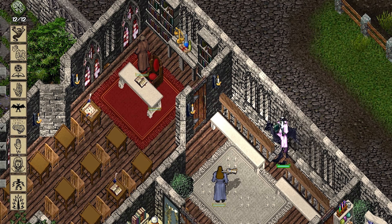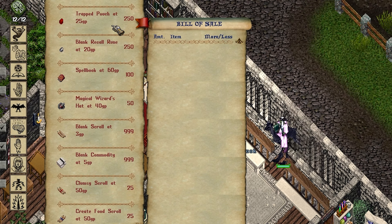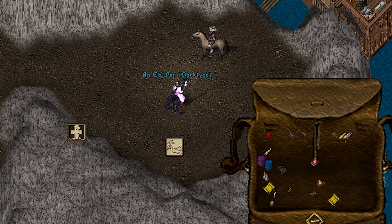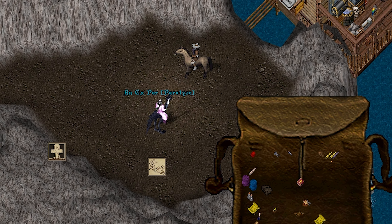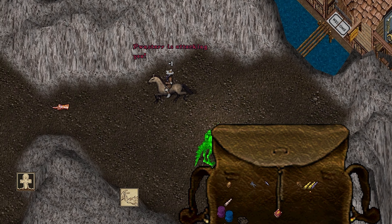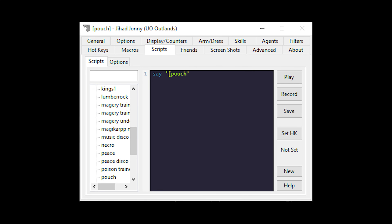Number four: you should also keep these trapped pouches — available at a mage shop for 25 gold each — in case of a gank where mages are trying to paralyze you. Opening one, or creating a macro for 'bracket pouch,' will do one damage to you, breaking the paralyze and enabling you to continue running away to safety.